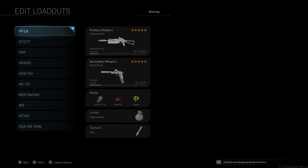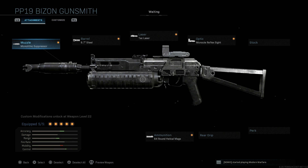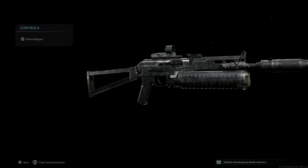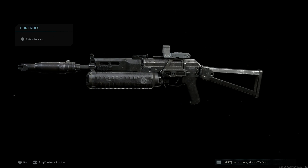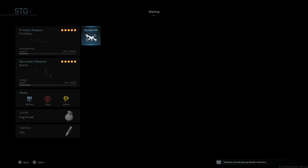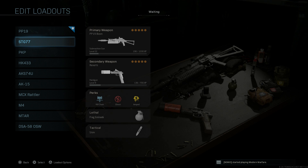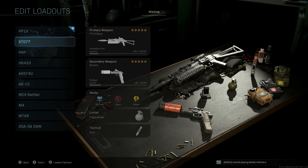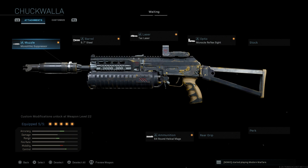Now let's compare to the base PP19. I've built a base PP19 Bison 2 with all the same attachments so you can see the heavy cosmetic changes. Toggling between the base Bison and the Chuck Walla blueprint, you can see changes to the pistol grip, significant changes to the dust cover, added Picatinny rails, and camouflage changes.